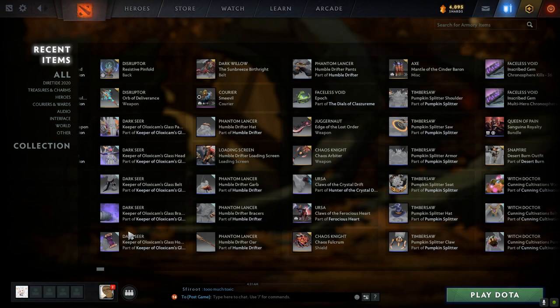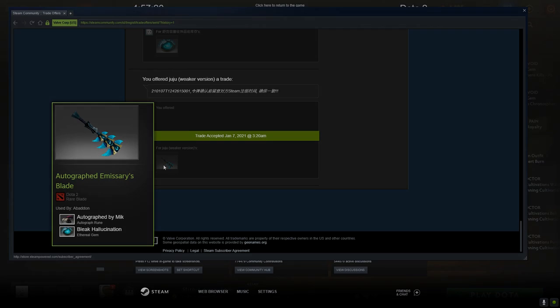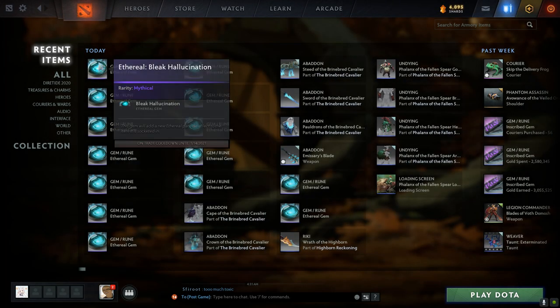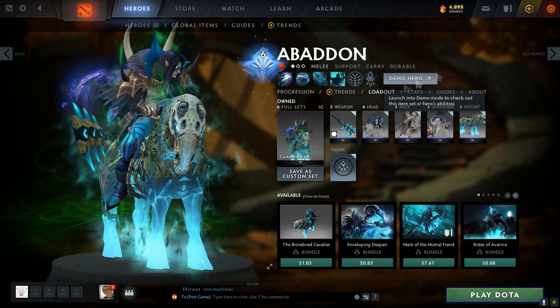Hola, this is Remy here and in this video we're going to be testing some different gems on one hero. We have the blade here and you can see it has an ethereal socket, so that means we can use different gems on it. We have all of these gems right here waiting to be tested. We're going to be using each one of them and we're going to use the demo to see them in game.